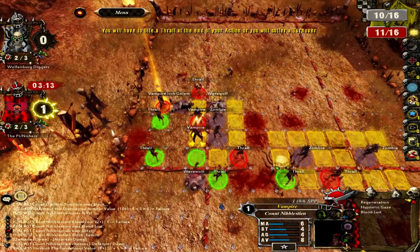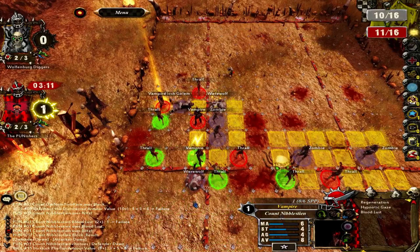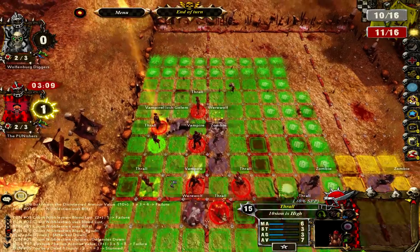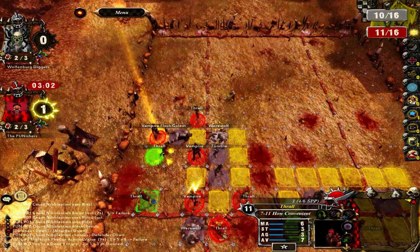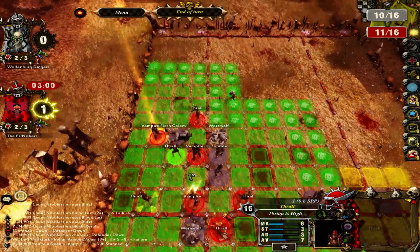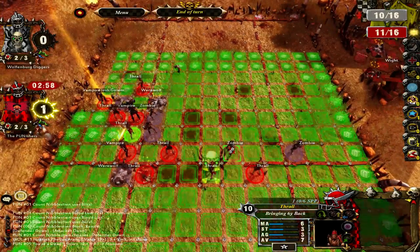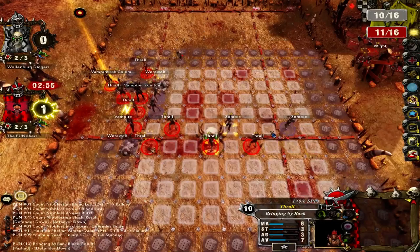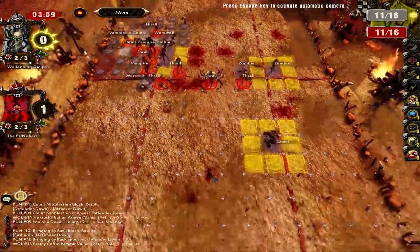I'm going to beat up this werewolf if I can. That's really good. Yes, we're going to follow that. We can punch the flesh golem — he has stand firm. I'm going to go ahead and use a reroll on that, because I do have block, so that's a good result for me. I do have a blitz. I'm going to go ahead and blitz the werewolf. That's fine, I've got a thrall here so I can just follow it up.